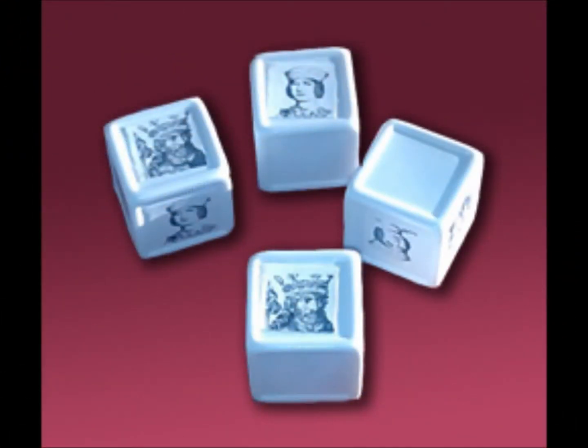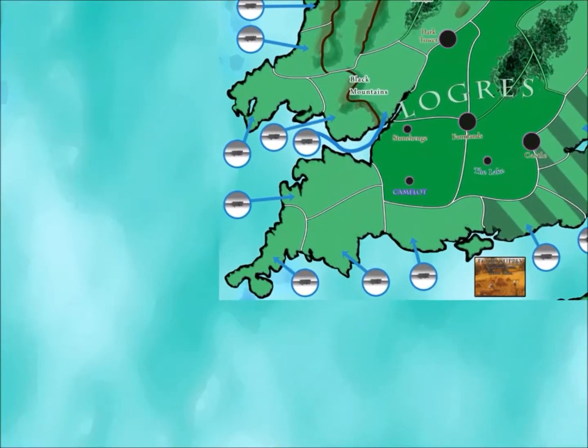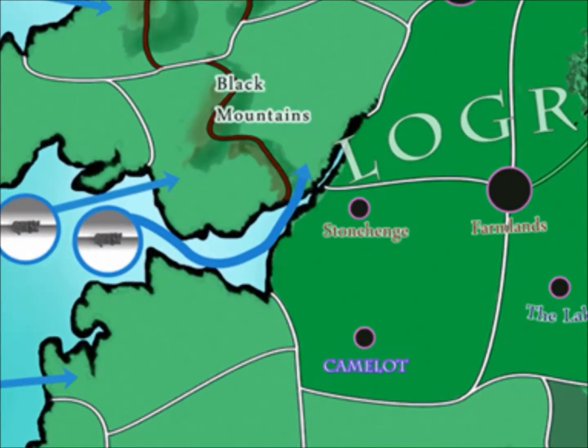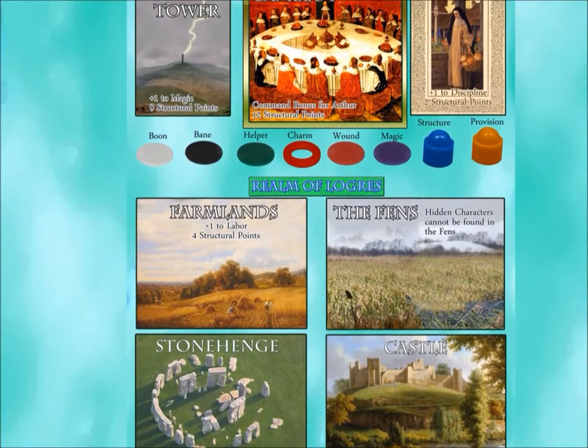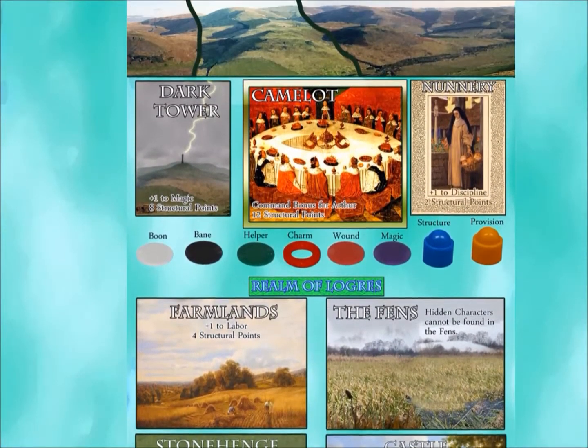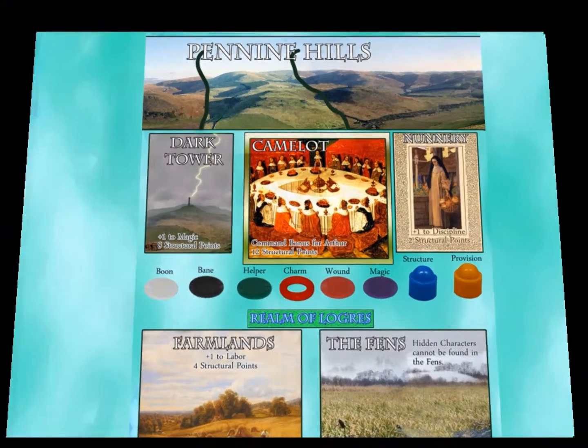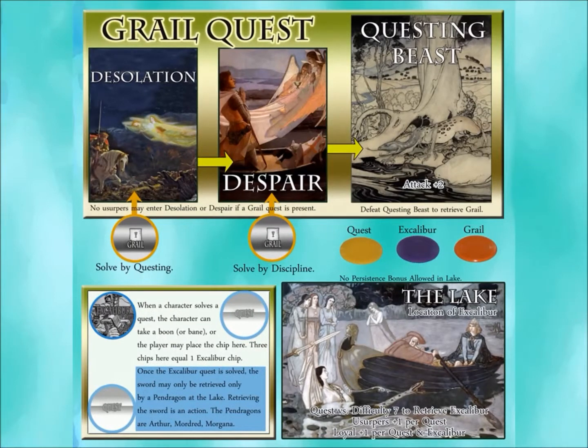Actions are resolved by rolling Arthur dice. The main area of play is an abstracted map of mythical England, with locations like Stonehenge and Camelot. When a character enters a feature, like the Dark Tower or the Nunnery, that character's token is placed on the feature card. In addition, characters may leave the board in order to go on quests. There are many quests, but the most important quests are the Grail quest and the quest for Excalibur.